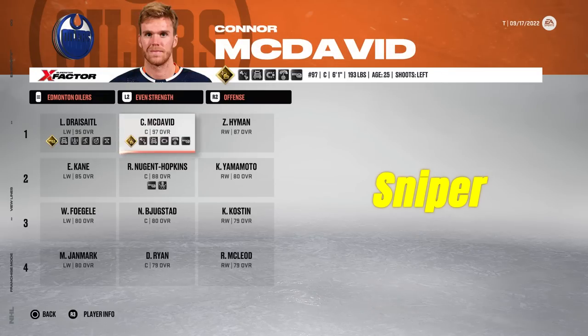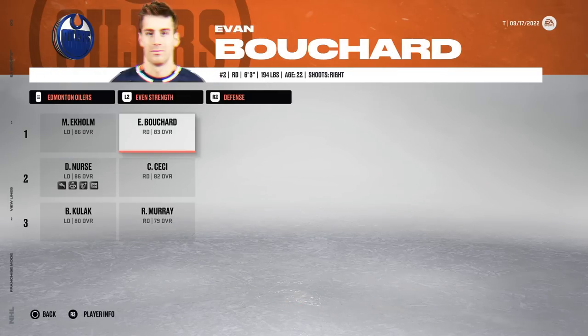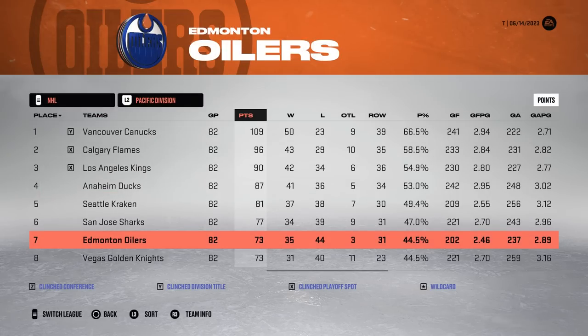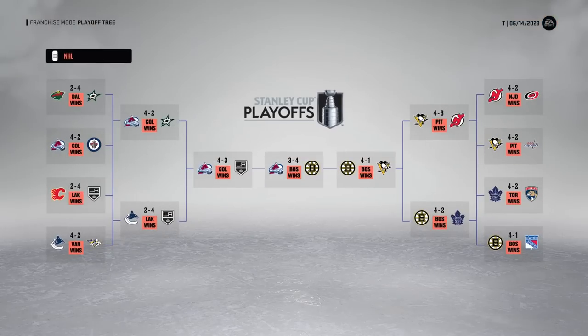Connor will now be joining his linemate Leon Dreisaitl as a sniper. He already scores goals — he won the Rocket Richard in real life this season — so let's see what happens here. It's not good. They finish seventh in the Pacific the first season and Connor only puts up 63. That is a big woof.